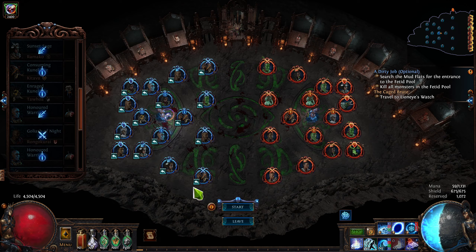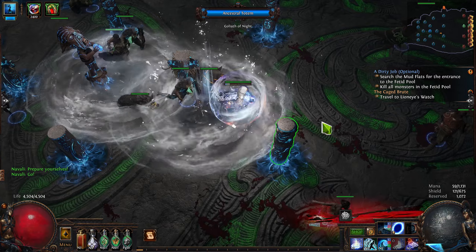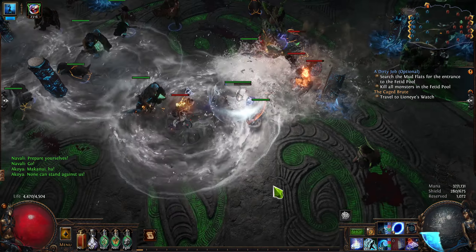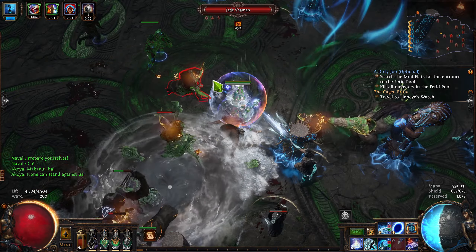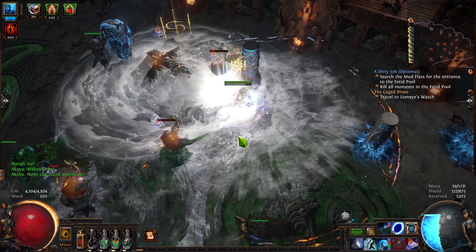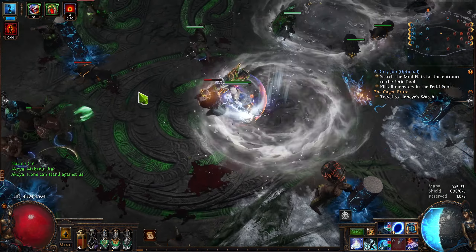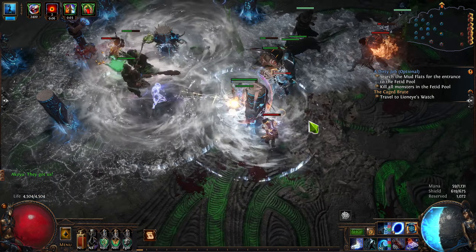Subjective experience is subjective and your results may differ. I was around rank 400, which could mean that if I get to 500 or 600, my rewards will be significantly better, because the scaling for Trial of the Ancestors feels like old Delve — where the farther you progress, the better it is, and you do have to start building your character around progressing it as you get up to 800, 900, or even 1,000.